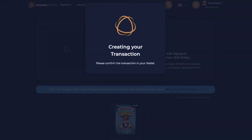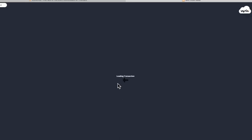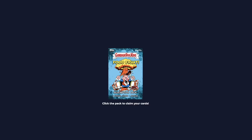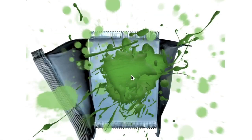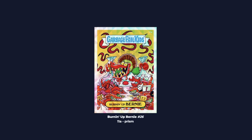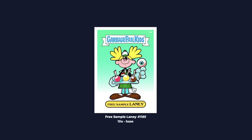Let's move on to pack number four — maybe we can get a cool Sketch Card. Pack number four: we got a Soda Sibyl, numbered 666. I bet this one will probably sell for some coin or some WAX. We also got a Burnin' Prism number 26 — that's cool. And then we got a Free Sample Laney base card.